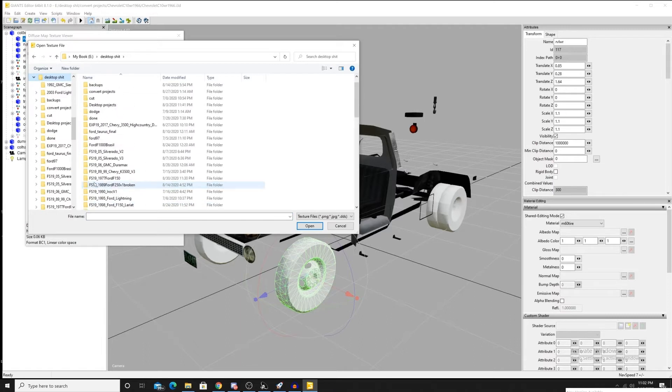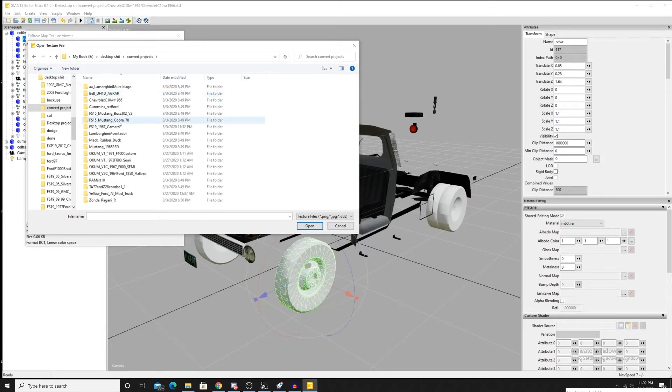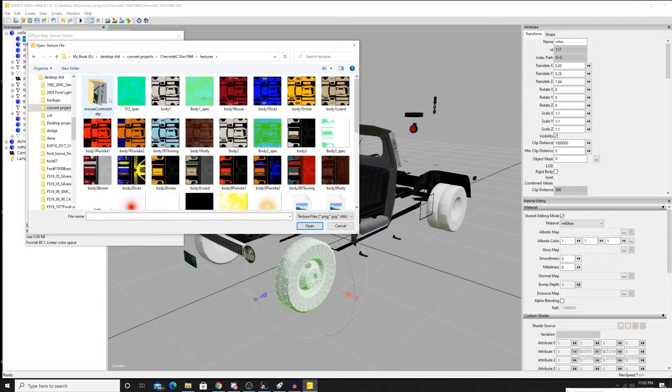I also recently had to move my desktop into my hard drive because Farming Simulator told me I couldn't hold any more, which is weird. I don't see how or why the desktop would have anything to do with it.